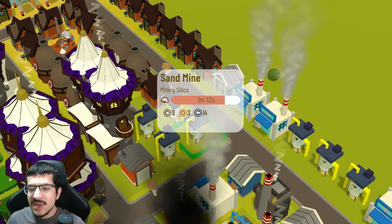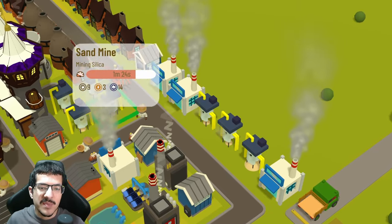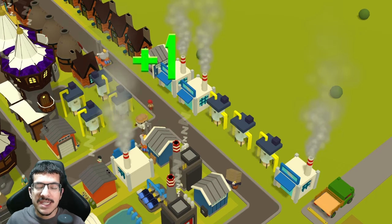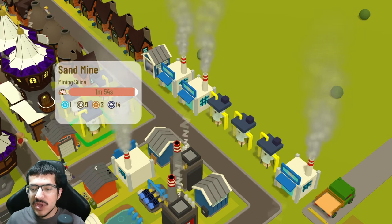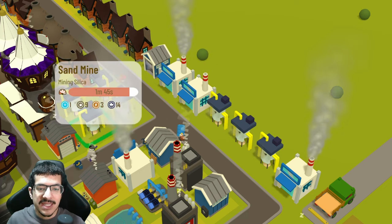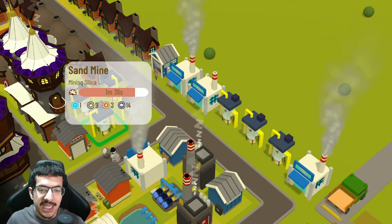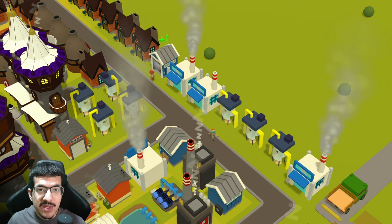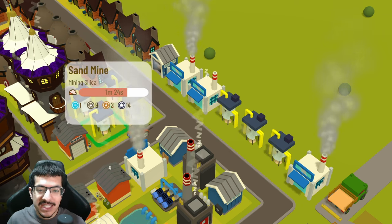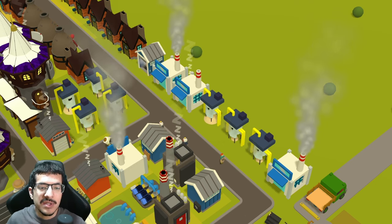There are seven sand mines making silica, and they are all on a red craft timer. The only way to get them on a green craft timer is to give them the passive sandy effect, which you can only get from an ocean edge, a desert edge, or the desert biome — none of which are available in this biome selection. There may be other ways using NFTs that provide passive salty, but it's unclear if that's intended in the game, so keep that in mind for the competition.